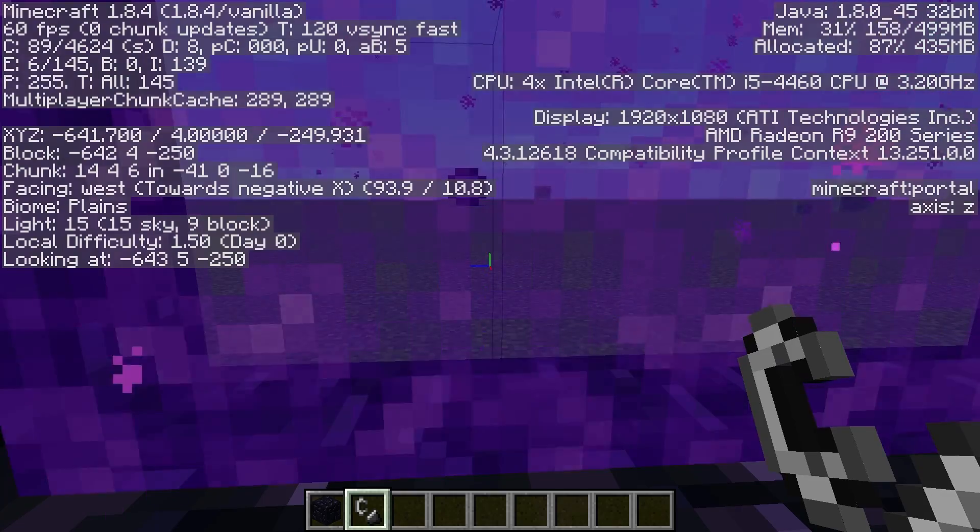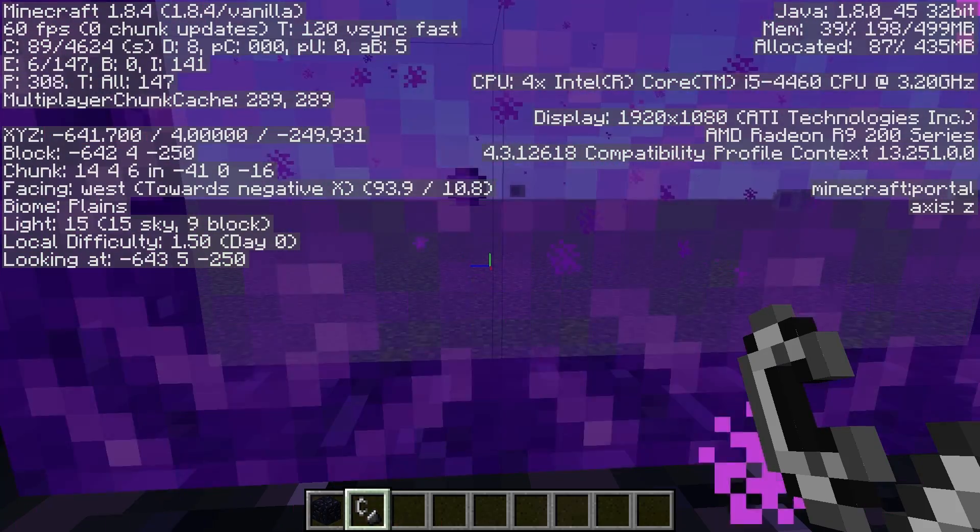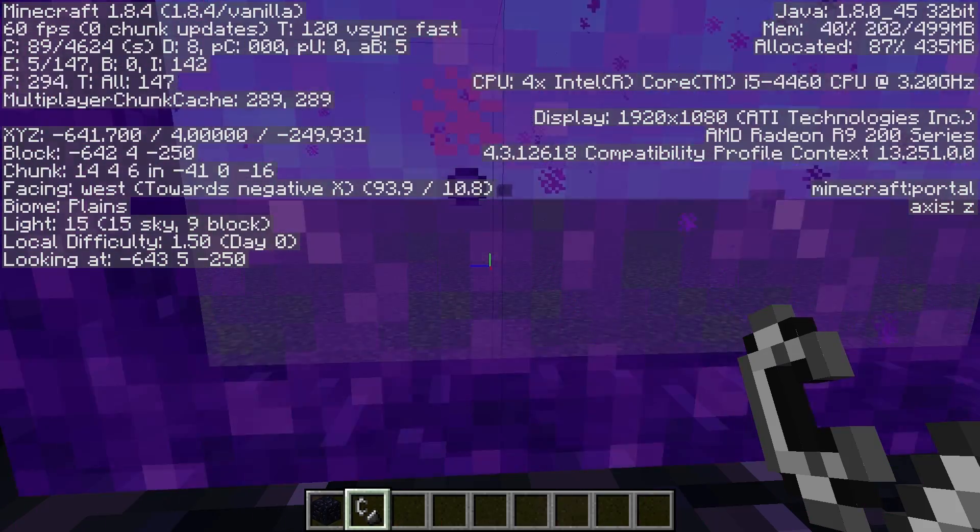Then, facing the portals, you write down their X and Z coordinates. If you didn't know, in order to do that you just have to press F3 and then look at the XYZ section.